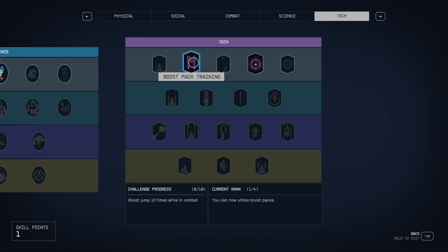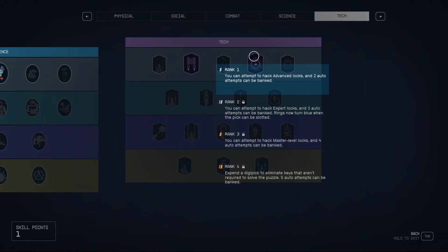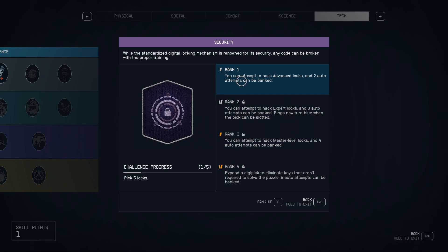And from the start we get Boost Pack Training, so we can use boost packs — be like Boba Fett in a fight. And Security is just a nice overall skill; you'll be able to open doors and open some chests. That's the Combat Enjoyer build.